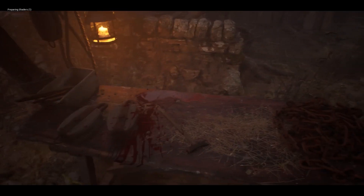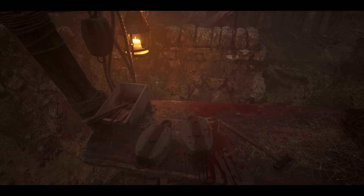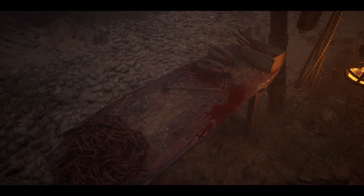Look at stuff like the chain. And there's even a blood splatter with some flies over there. This is just super detailed — I didn't expect it to be this detailed. You can see these little flies, and even this cobblestone path is all Nanite detail, which is impressive.